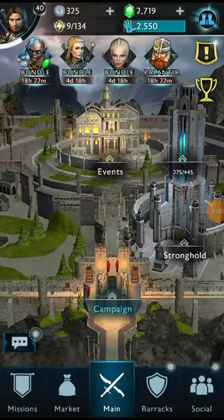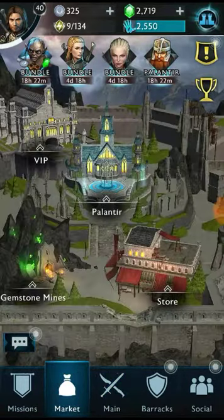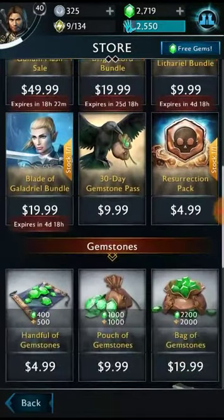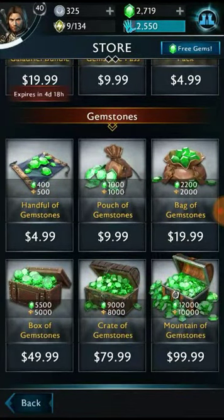Irish Game Master here, ladies and gentlemen. Today I am going to show you how to get all the free gems you could ever want. First off, the easiest way to get gems is to go to the store and just spend money — you can get 400 gems for five dollars, or 12,000 gems for a hundred dollars, and of course an amount of VIP points. But that's not what we're here for today.